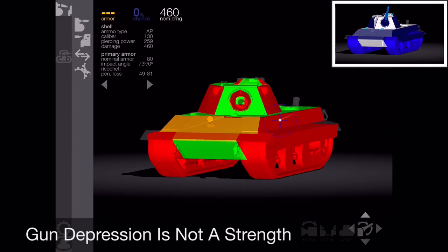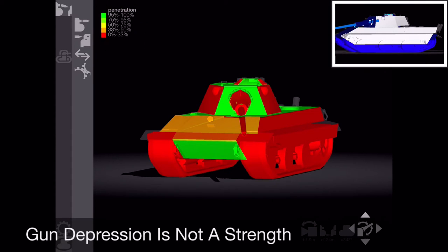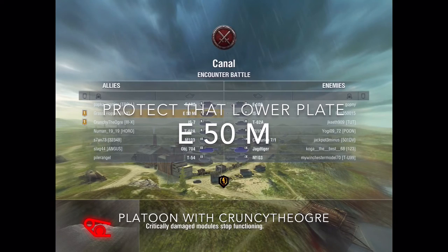Another thing to be careful of on the E50M is gun depression — the angle at which the gun goes up or down. The E50M only goes down to negative 8 degrees. That means do not set yourself up on a berm where you're trying to shoot down, because you will not get enough gun depression to peek over and then pull back. Many British and American tanks have negative 12 or 13 degrees, which is a significant difference. Shooting up is not a problem, but avoid getting up on berms trying to shoot down on the enemy — it is not an effective way to play this tank.